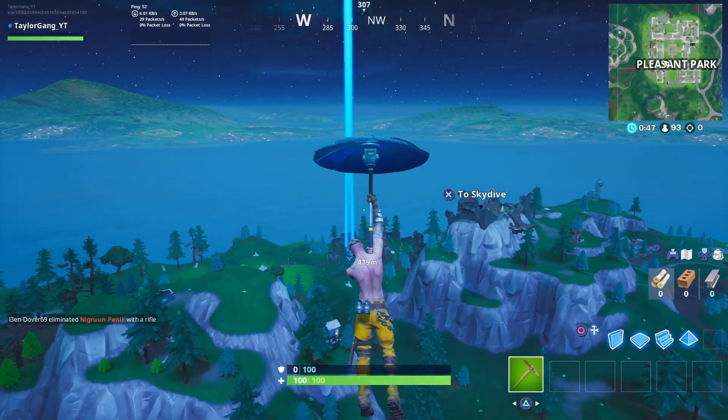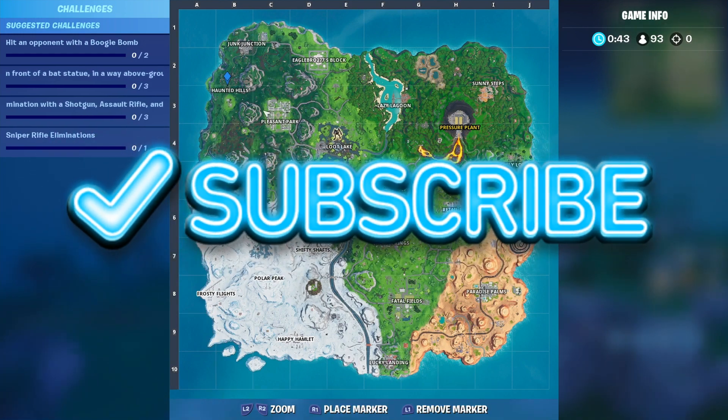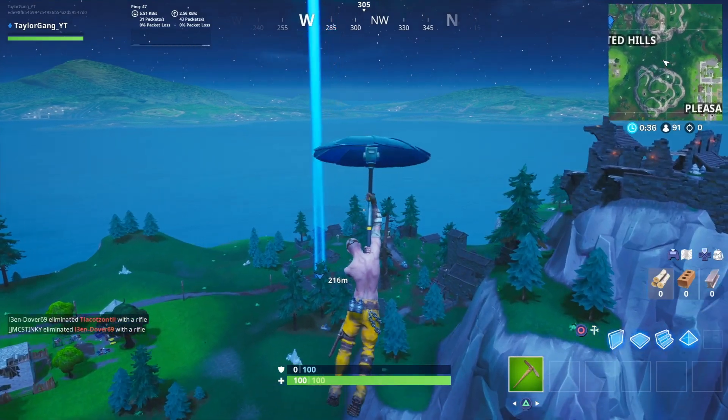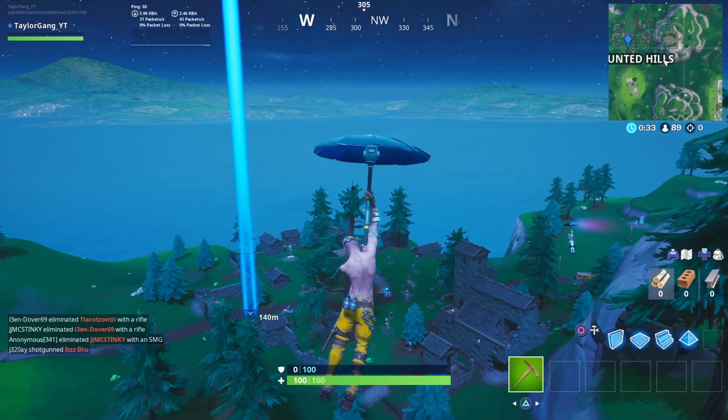Hello my friends and welcome back to another Fortnite challenge video. If you guys are new make sure you smash that sub button and hit that bell and become part of the tag gang today. The challenge we're going over in this video is to dance in front of a bat statue, an above ground pool, and a chair for giants.